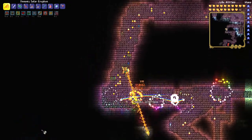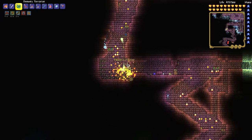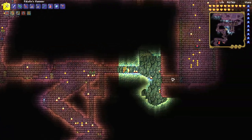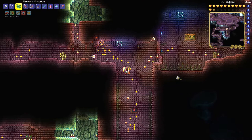The Paladin's Hammer is a weapon that drops from the Paladin in the dungeon after defeating Plantera. The Paladin is a rare enemy and the hammer only has around a 10% drop chance in Expert or higher.